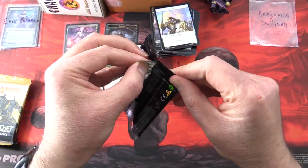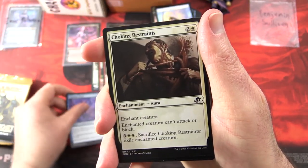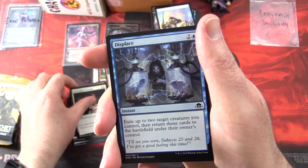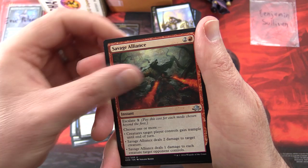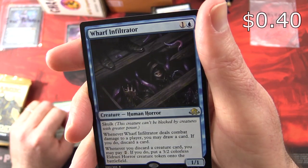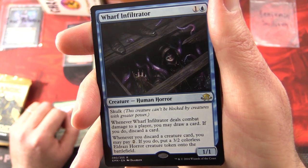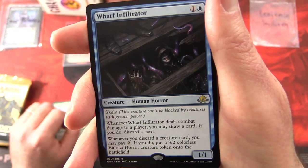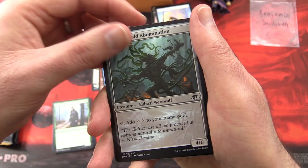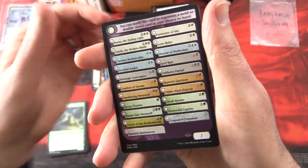On to Eldritch Moon — see if we can catch up on the mythics for Benjamin. We have Ingenious Skaab, Choking Restraints, Weirded Vampire, It of the Horrid Swarm, Stensia Banquet, Fiery Temper, Displace, Terrarian. Uncommons: Nephalia Academy, Savage Alliance, Hamlet Captain. The rare is Wretched Infiltrator — Creature Human Horror, 1/1 for two with Skulk: can't be blocked by creatures with greater power. Whenever it deals combat damage to a player, you may draw a card, if you do discard a card. Whenever you discard a creature card, you may pay two — if you do, put a 3/2 Eldrazi Horror Creature token onto the battlefield. And Ulvenwald Captive flips into Ulvenwald Abomination. You also get a foil Fiend Binder, a checklist, and a Spirit Token.